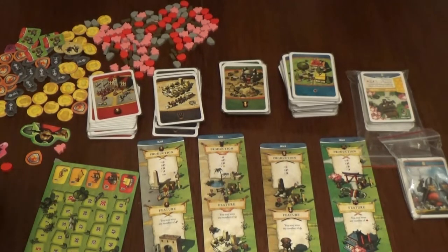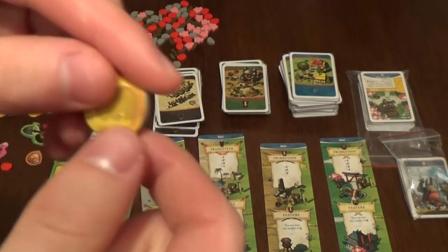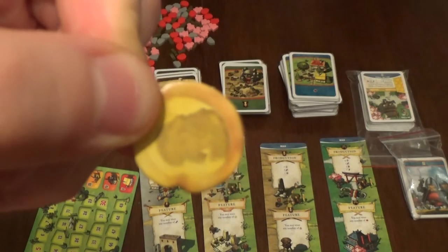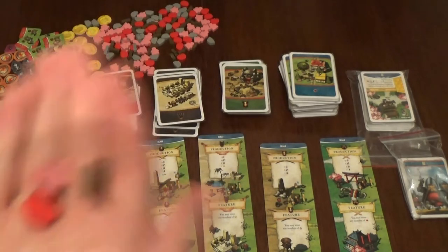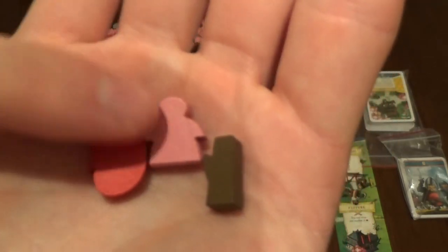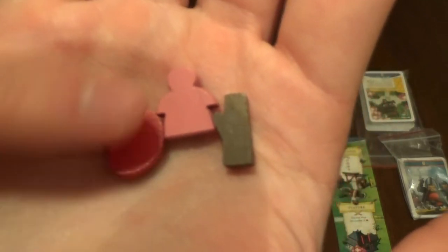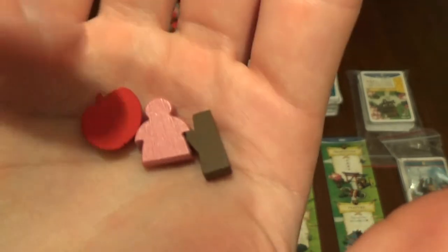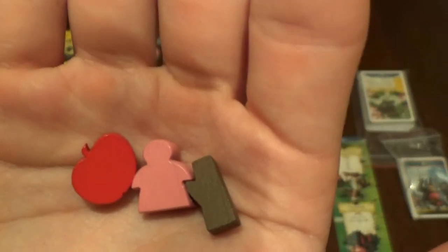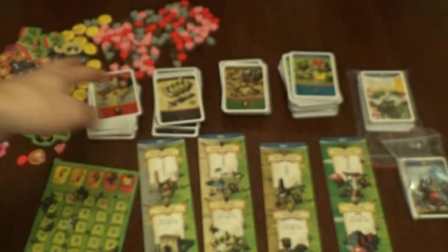Just for a brief moment, I'll show you some components of this game. The goal is really basic cardboard. But here are some really nice wooden tokens - for the woods, worker, and food. Food is like an apple. There's really good wood and workers. So all the components are really nice. I still consider sleeving all the cards.